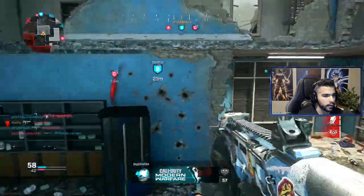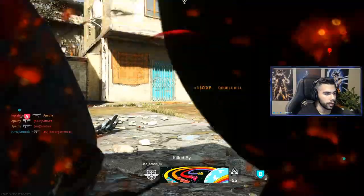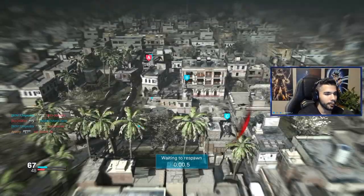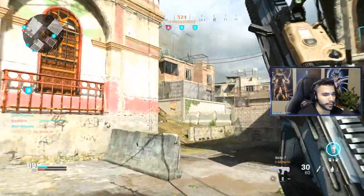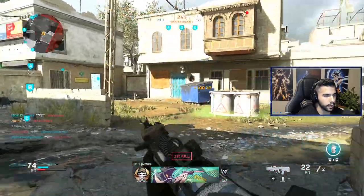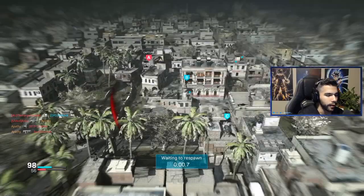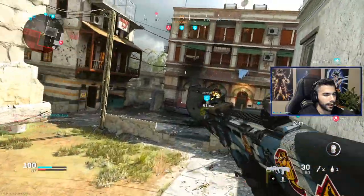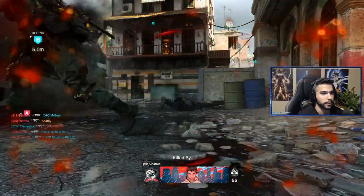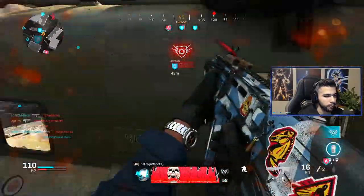I hit him with a nice little drop shot there. I'm still slowly learning this map. I already have 22 kills. I remember back in the day on Crash, those top buildings were so annoying. You guys haven't seen anything yet — just wait till you unlock this gun. The RAM 7 is just so fun to use. It's an aggressive AR class — basically like an MP5 but in AR form. Obviously it has more range. I really love it. Main reason: just look at this, it beams!